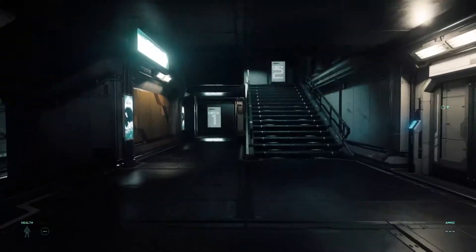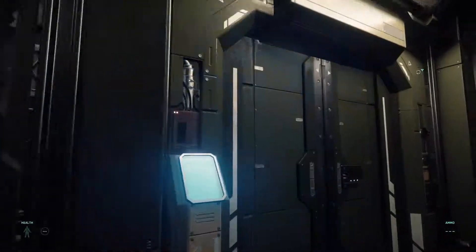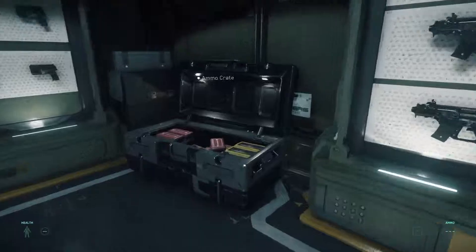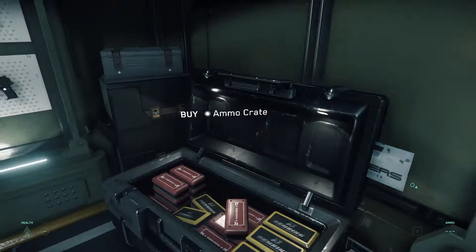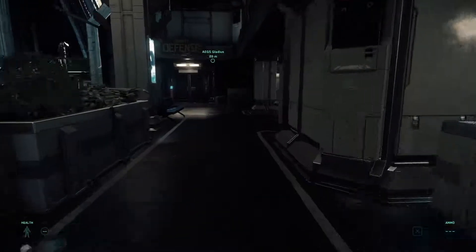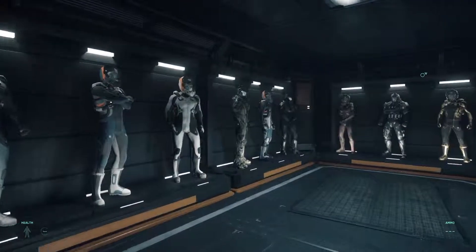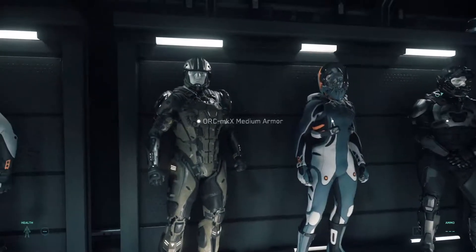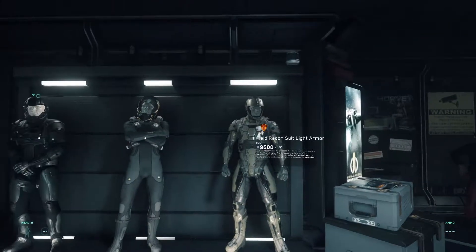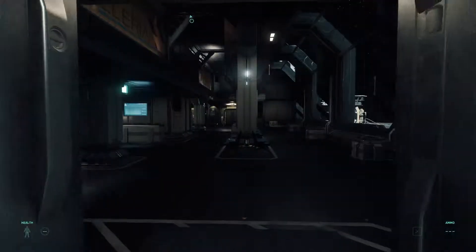You also have Live Fire Weapons and Guarantee Defense. At Live Fire Weapons you can buy ballistic weapons and ammo, which I don't really need because you always have full ammo when you spawn in. Gary Defense sells armors and flight suits, and it has two armors that you could not find in Area 18. There's an equivalent for the Outlaw side, but it's on Grim Hex — I'll show you that later in this video.